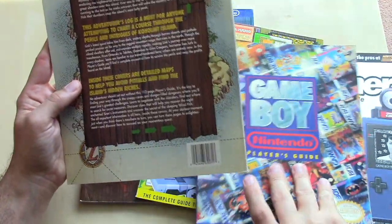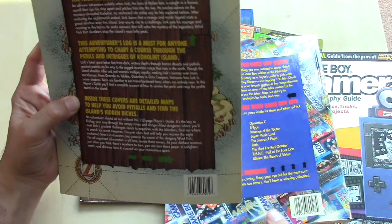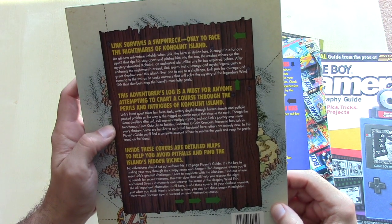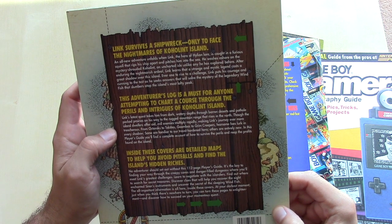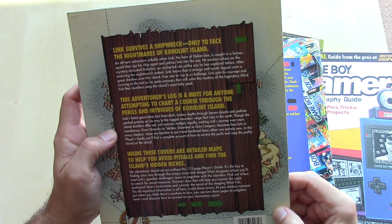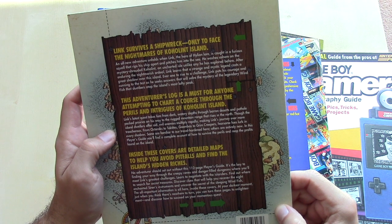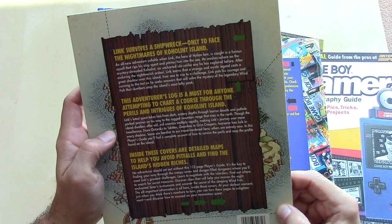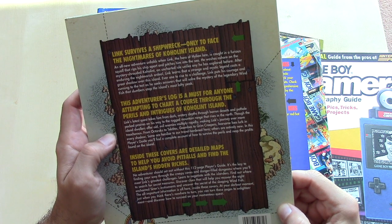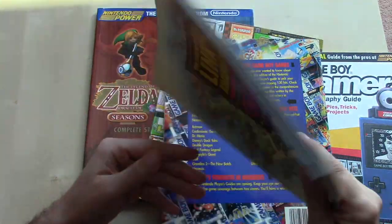It opens with: 'Link survives a shipwreck only to face the Nightmares of Koholint Island. An all-new adventure unfolds when Link, the hero of Hylian lore, is caught in a furious squall that rips his ship apart and pitches him into the sea. He washes ashore on the mystery-shrouded Koholint, an uncharted isle unlike any he has ever explored before. After enduring the nightmarish ordeal, Link learns that a strange and mystic legend casts a great shadow over this island, as he seeks answers that will solve the mystery of the legendary wind fish that slumbers atop the island's most lofty peak.' That's the intro to The Legend of Zelda: Link's Awakening.